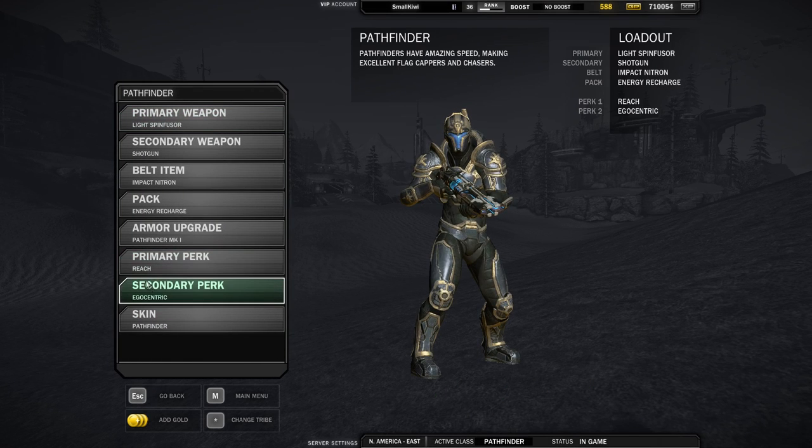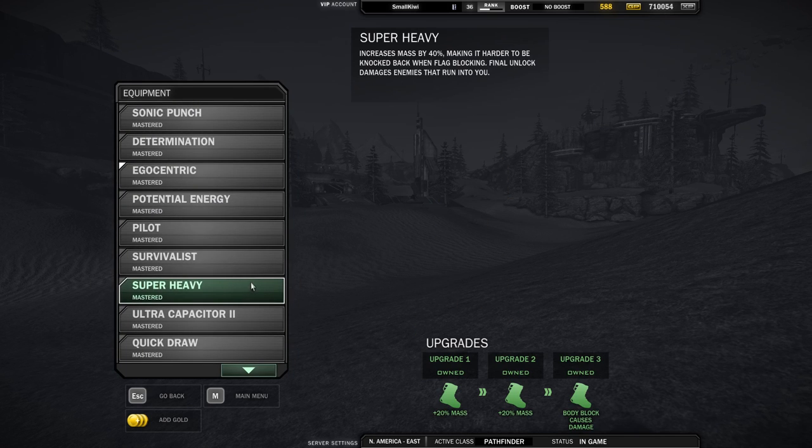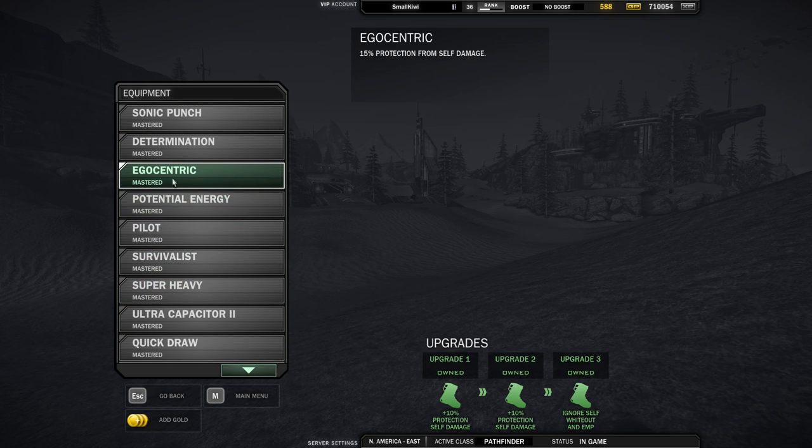Last we come to perks, and this is where a capper should probably start eyeing their first big purchases. The secondary perk, egocentric, is all but a requirement in order to cap effectively. The large reduction in self-damage we get from selecting this perk lets us use nitron and disk jumps more often. Those impulse jumps translate directly to more speed on our routes.